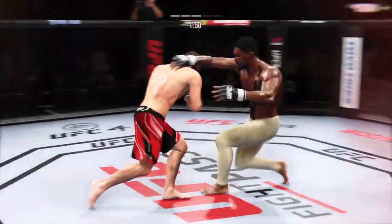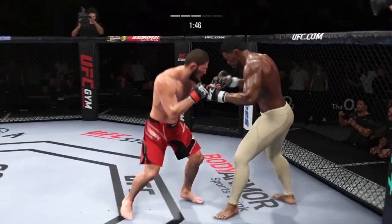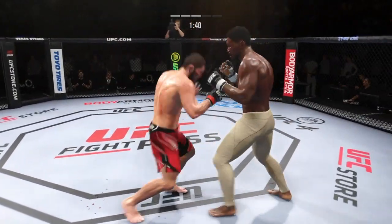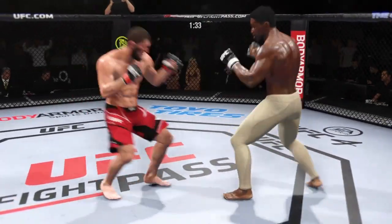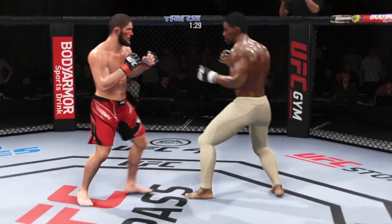Huge shot finds the target. Great shot lands — now he's gotta go find that power, the kill shot, to go and end the fight. He's gotta be careful — dipping his head when he's throwing that jab. That punch lands flush. Just missed with the left there.